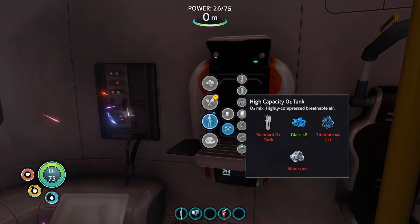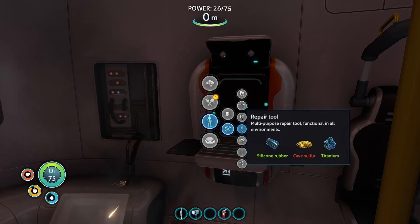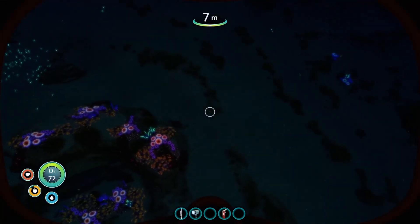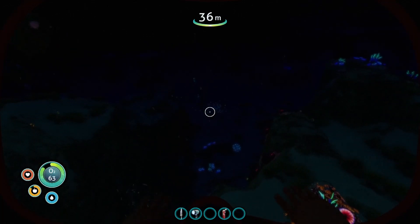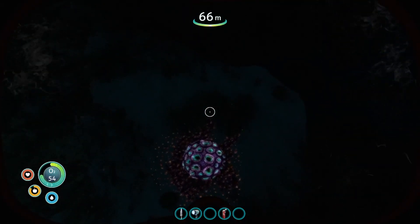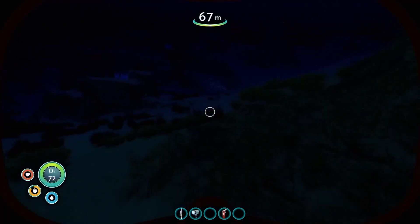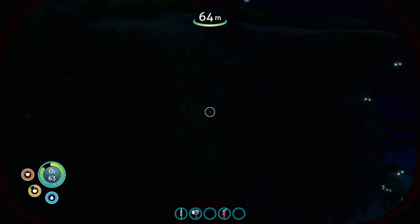As soon as we find some silver I'm going to upgrade the O2 tank. Cave sulfur is definitely next on the list. The one thing you should know is when you're exploring the caves with your flashlight out, those little fish are going to be chasing you and when they hit you they'll explode — they'll explode at a certain point anyway — so you have to try and get away as fast as you can. To do that, make sure you put your torch away because you'll swim faster without it in your hand.